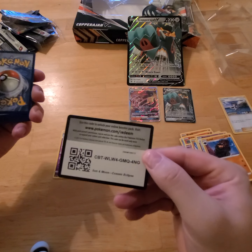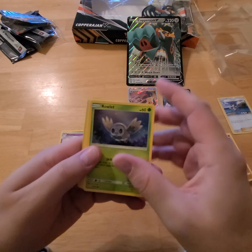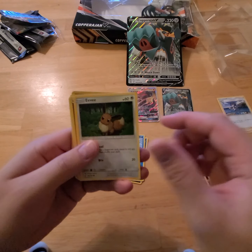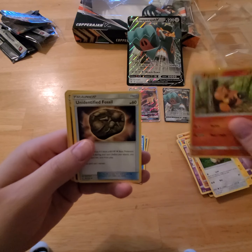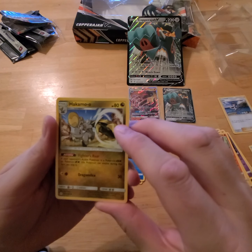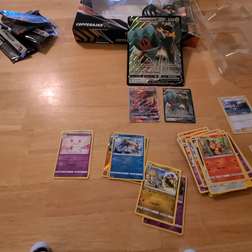Yeah, here — take this code card for the beginning. I think it's four cards. And you got a Rowlet, Phantump, Alolan Grimer, Magnemite, Eevee, fire energy, Pinite, Unidentified Fossil — I don't get a lot of these, I'll set that one aside — and a Miltank. We'll hold right there, set those guys down, go through all the code cards, and then reveal the last two cards in this pack.